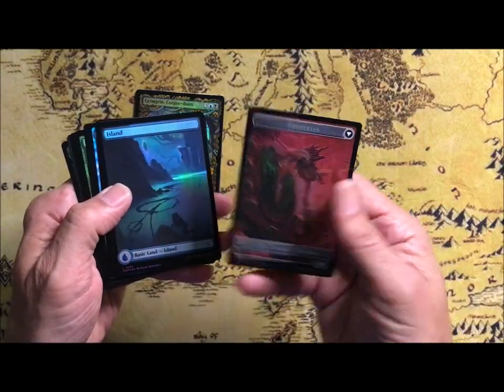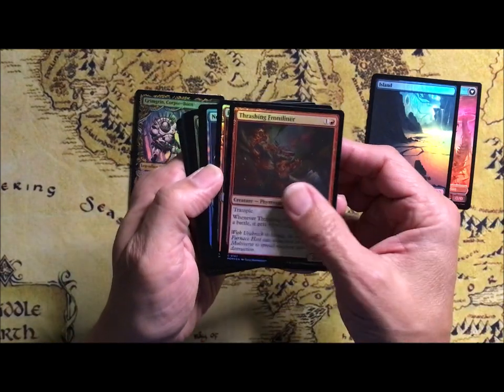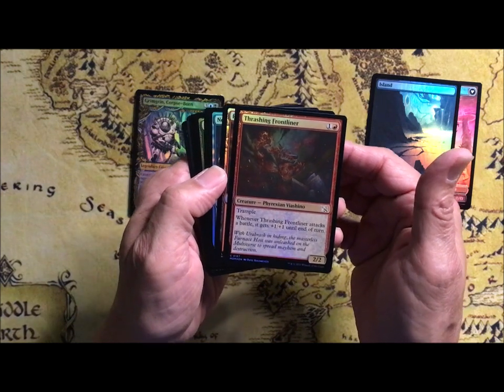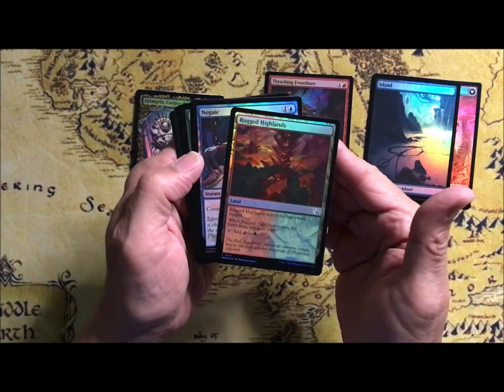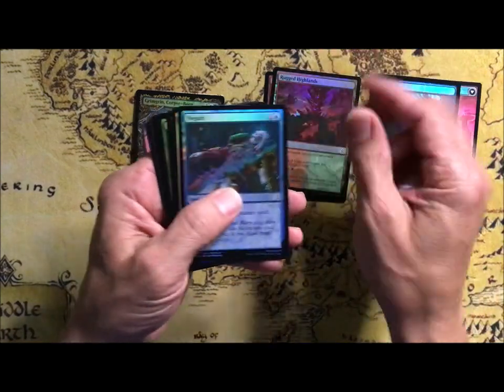Incubator. Phyrexian Thrashing Frontliner. Phyrexian Villachino — 2/2 for 2, trampling. Whenever it attacks a battle it gets +1/+1. Rugged Highlands for your life-gaining dual.